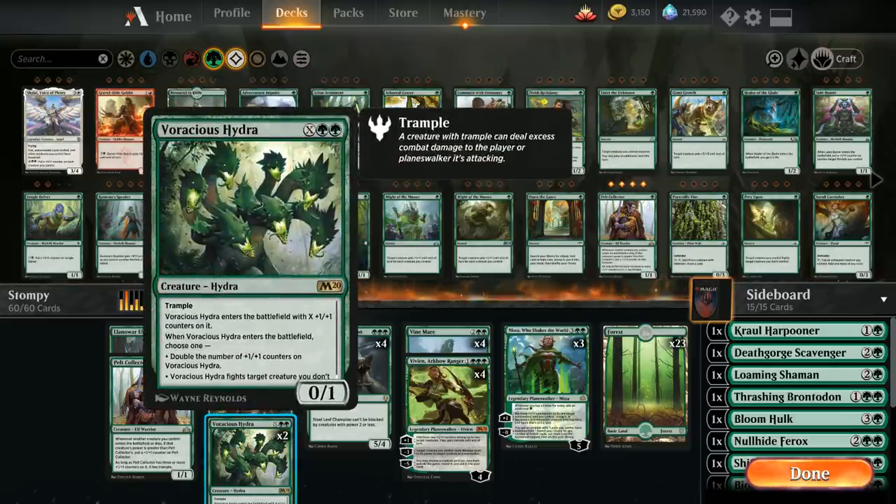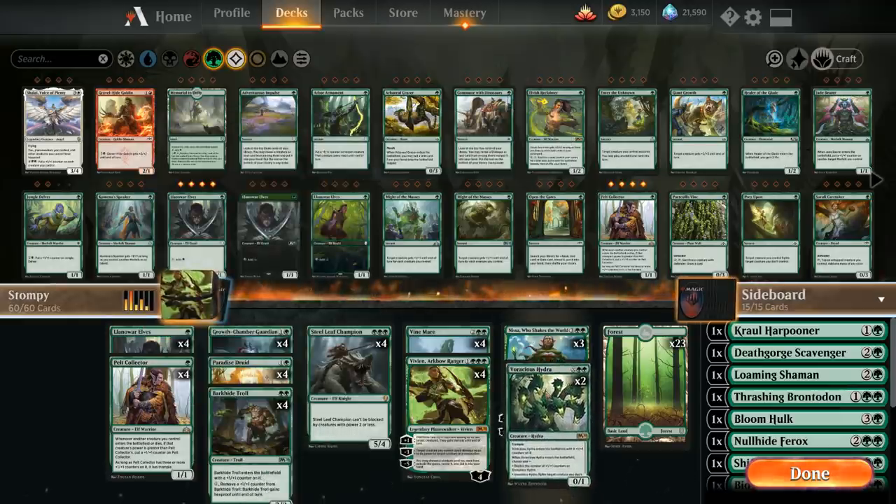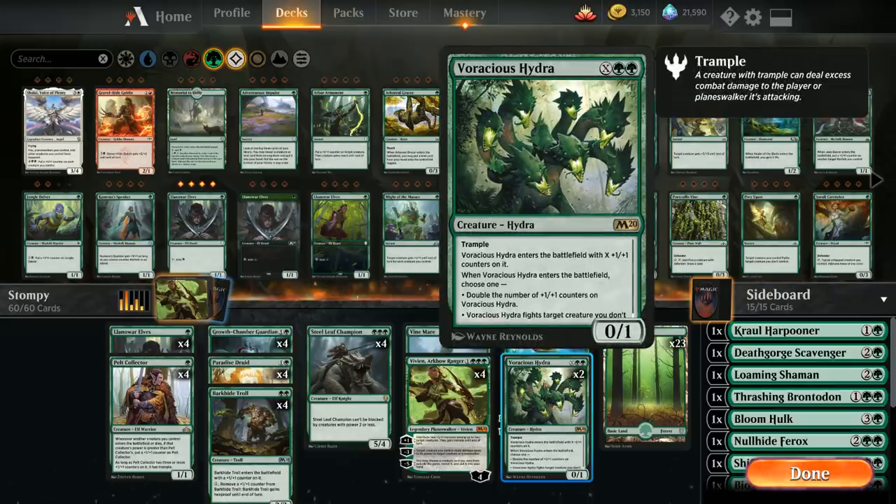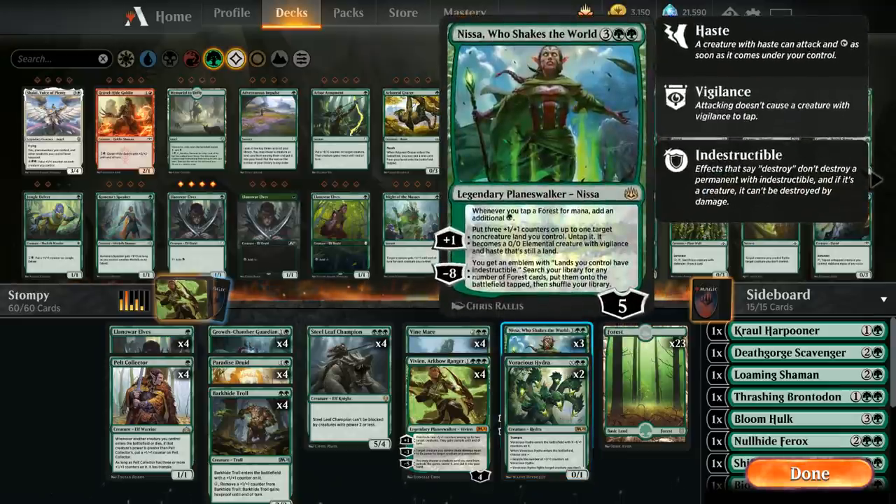We also have two copies of Voracious Hydra — not really a two-drop, more a card we cast later in the game. It's an X and double green creature that enters with X +1/+1 counters, has Trample, and lets us choose between two modes: either double the number of +1/+1 counters on it, or have it fight a target creature we don't control, giving us more removal. Voracious Hydra is an excellent creature to top off our curve with.